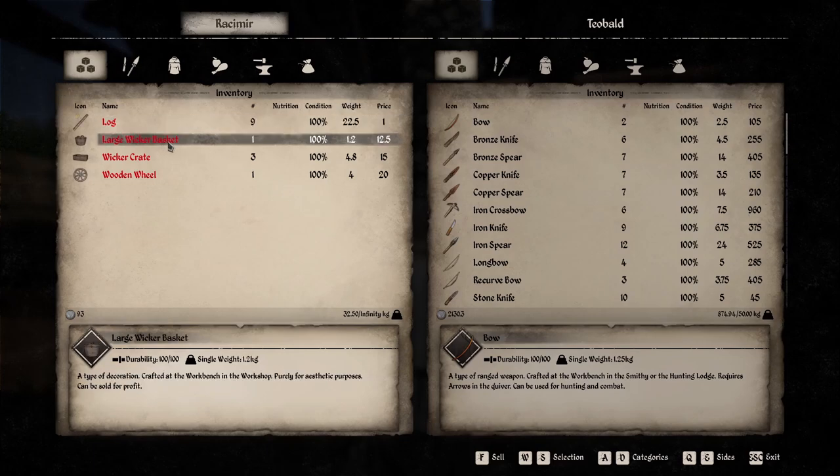Now this large wicker basket sells for 12.5 coin. That's not bad in the grand scheme of things. If you can steal it without getting caught it's worth it, because it's 12.5 coin and early in the game you're trying to get as much coin as you can. We're actually talking about stealing items and what you can steal from each little village and how much they sell for.